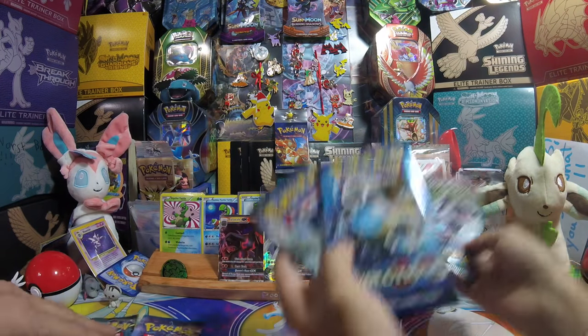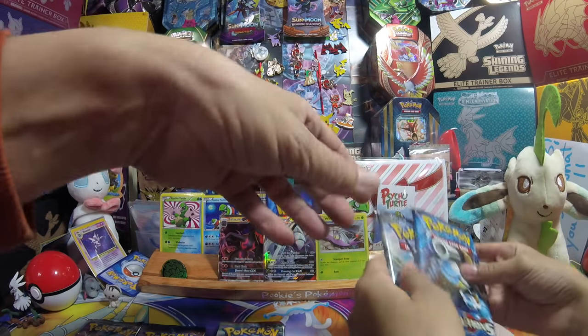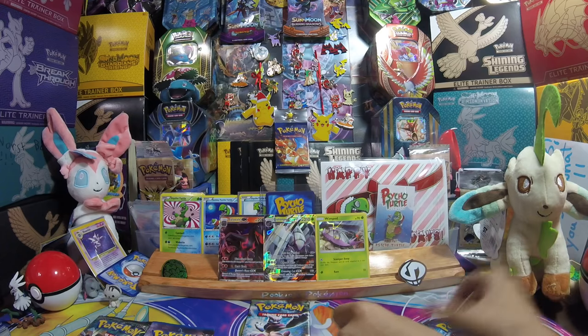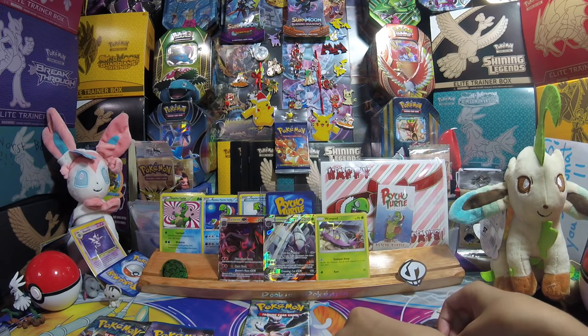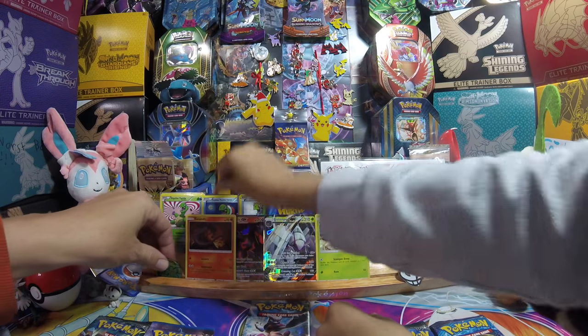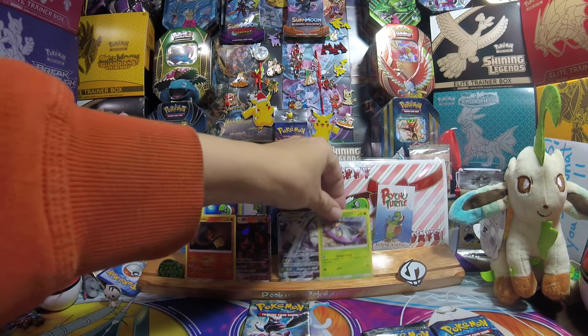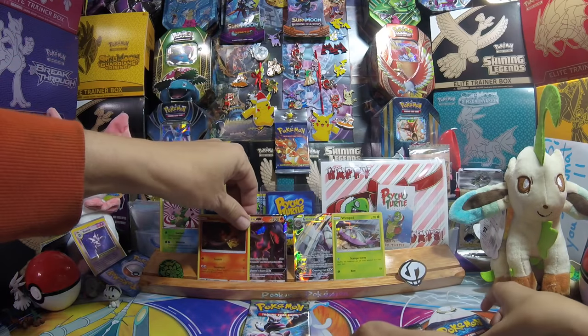The packs in here are Burning Shadows, Breakthrough, Breakpoint, Evolutions, and Sun and Moon. Burning Shadows — whoever wins, you can just open it. We got the other slanted pack — awesome cards, really cool cards. We'll leave those up there until we get a pull.